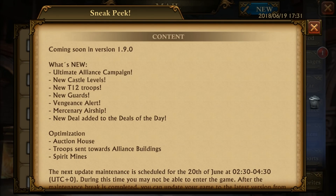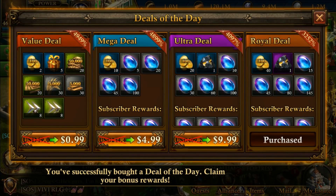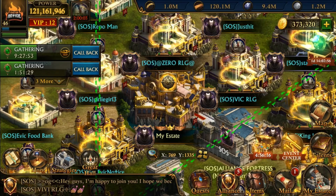We got the new deal of the day, and also the auction house. The new deal of the day is a 99-cent pack — it's pretty decent if you're just starting out or maybe for a farm account. Your chances are medium on most items, everything else is low or very low. Your normal mega deals, ultra deals, and royal deals didn't change at all.